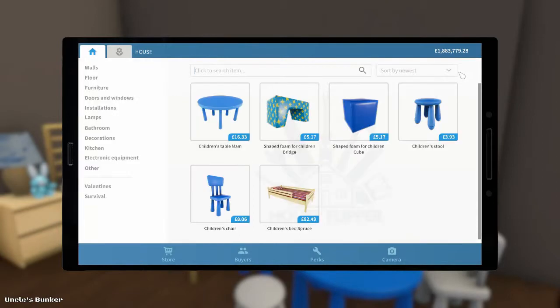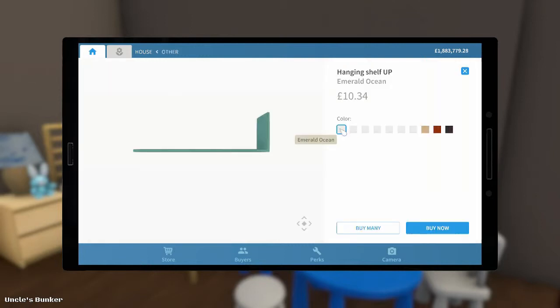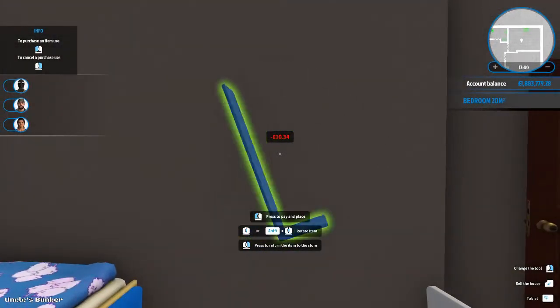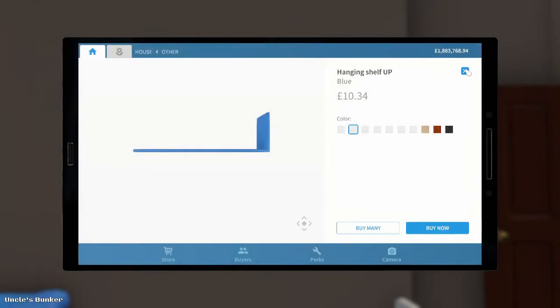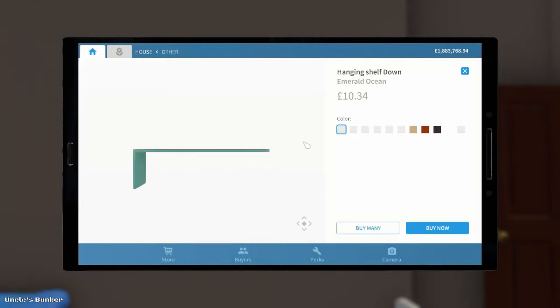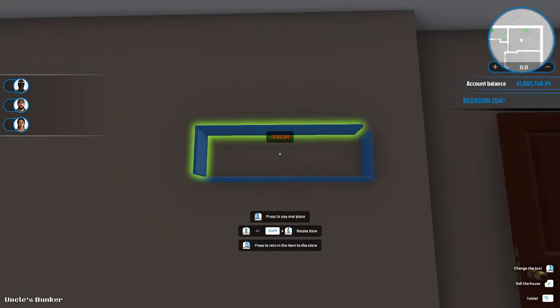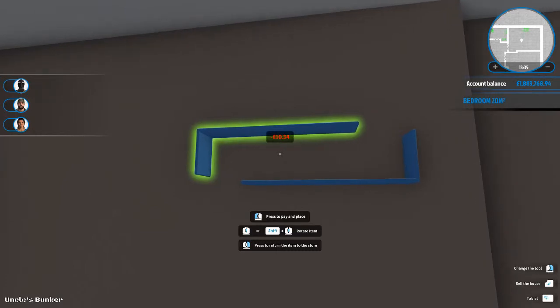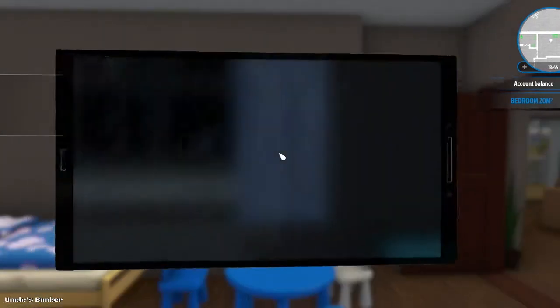And we're going to definitely want something up on the walls. How about a shelf? Hanging shelf — blue. How about we put that up there like that. And a hanging shelf up. Isn't there a hanging shelf down as well? Actually I don't want the hanging shelf down, do I really? That's not what I wanted — what I really wanted was an opposite side. But if I rotate that, that's just going to be the same. Can we make it like a slightly abstract design feature thing on the wall? Yeah, that might work.